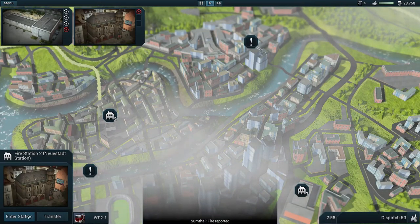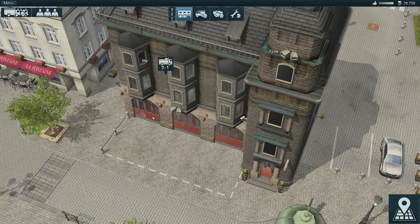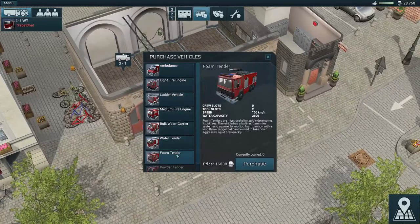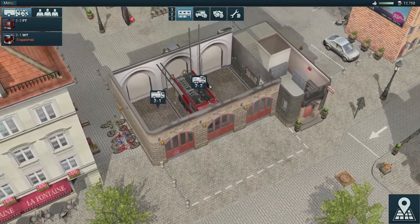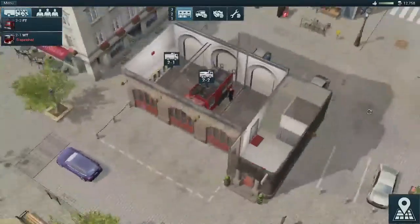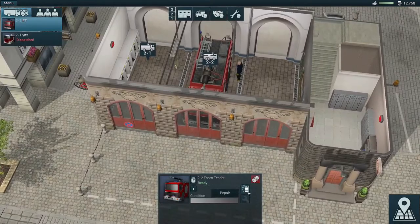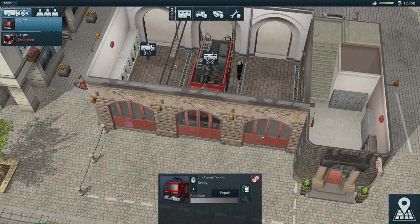We're gonna go over to engine station 2. Last episode we were able to unlock the foam tender — sixteen thousand dollars — we're gonna purchase that. It'll be a nice addition to this station. It comes with a foam thing there. We could use another tool; we can't put any personnel in it because it's a specialty vehicle, but that's pretty cool.